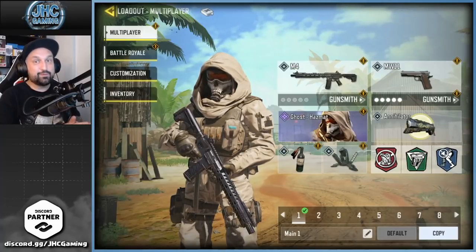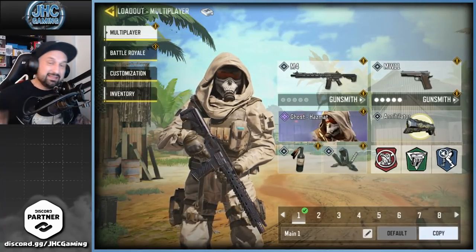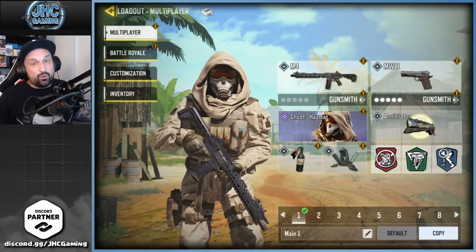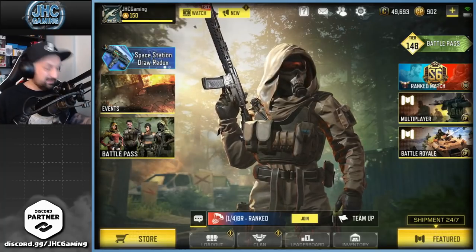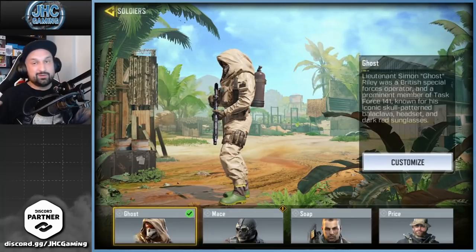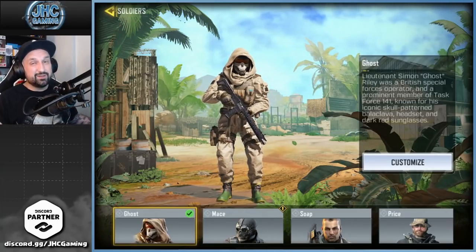At number eight is Ghost Hazmat from season seven. I always like hazmat suits — I like the gas mask on a lot of skins. Usually they carry the mask as an accessory, but the Ghost Hazmat's actually got the mask on. It's the Ghost character, such an iconic character in the COD universe. The colors are super nice, the mask is awesome, and all the gear around it is great. The only thing I don't like that much is the boots, which is maybe why it's a bit low on the list.